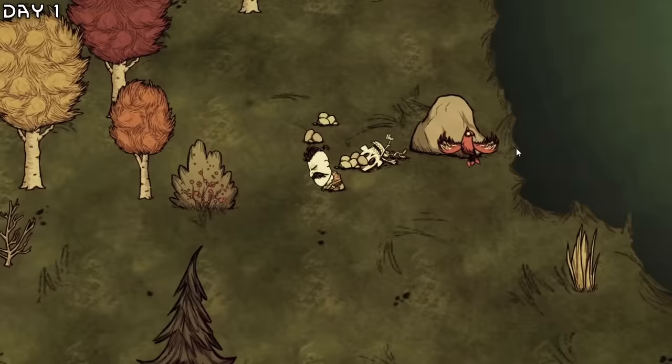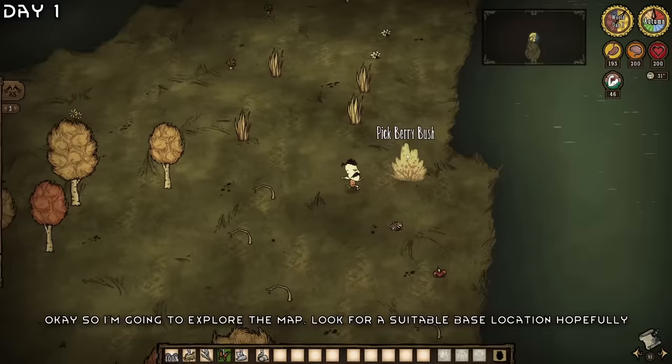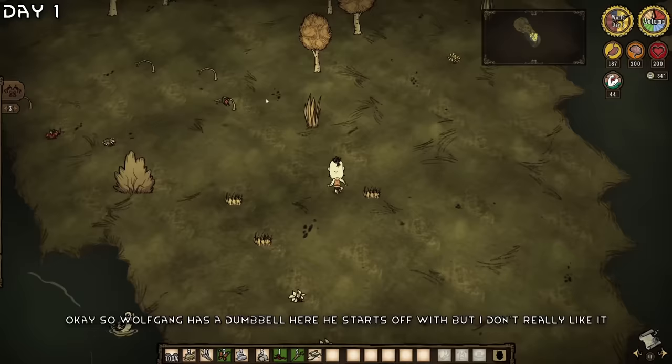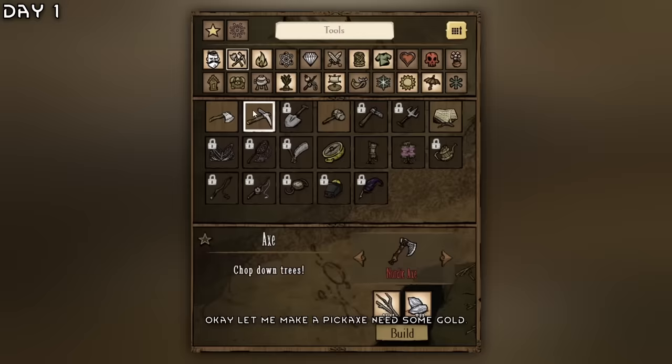I'm going to explore the map and look for a suitable base location. The pig king, the swamp, and the desert for tumbleweeds is the goal, but I also want to rush the ruins for very powerful tools. Wolfgang starts with a dumbbell, but I don't really like it — the golden one is the best. Let me make a pickaxe; I need some gold.